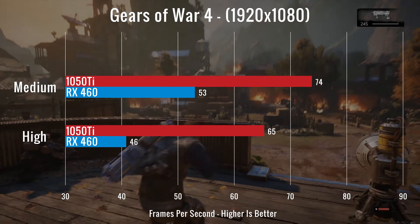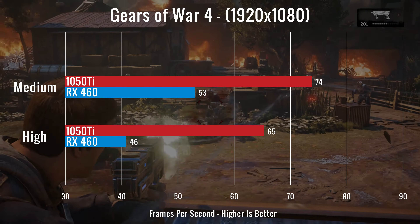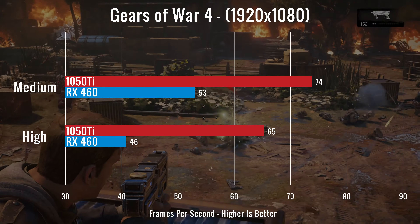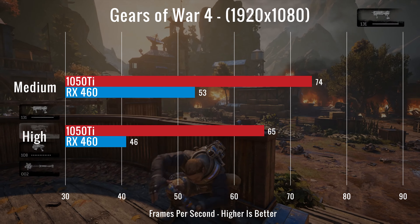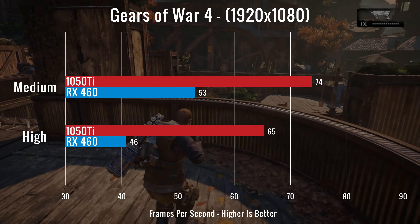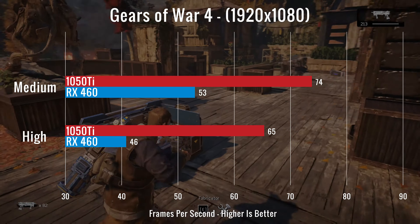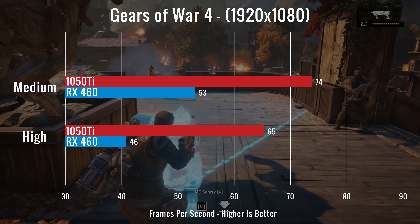For our first test, we decided to run the new Gears of War 4, both on medium and on high settings. The game does have an ultra setting, but we decided not to test it as both of these are entry-level cards. We ran the 1050 Ti at medium at 74 FPS and the RX 460 scored 53 FPS on medium, while on high the 1050 Ti had 65 FPS as an average and the 460 had 46 FPS. The frame difference between the two on medium is 21, which is a pretty significant difference for an FPS average.